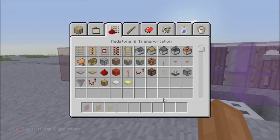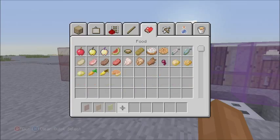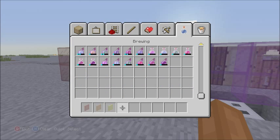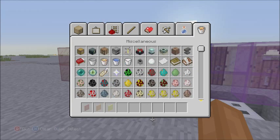Where's the inverted daylight sensor? I thought there would have been one. Is there anything new in here? I don't see anything. No new food, no new tools, armor, or weapons. They really didn't add much. There are no new potions either — I wouldn't think they would have added those.